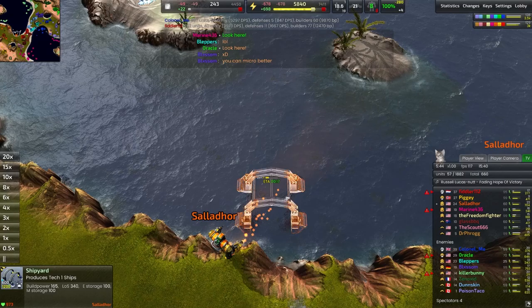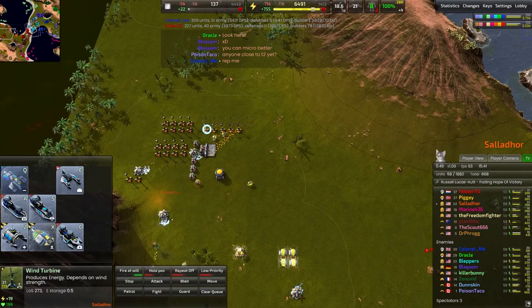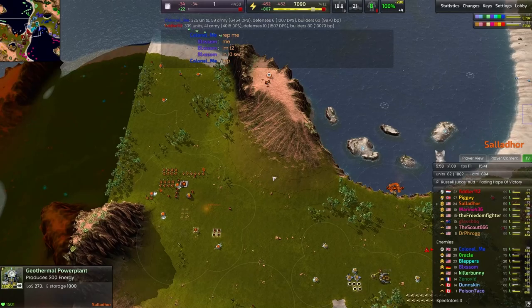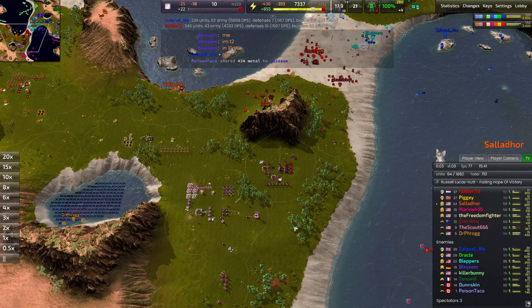Either way, the orange player is going for the naval bay in this sort of bay area. I like it — I think that's probably a really good idea here. Eat up the T1 bot lab and start building the eco with the bots you produced out of it. Very nicely done. Going to finish building a geothermal — we're very close to finishing that up. All things considered, Salador is doing a great job here.